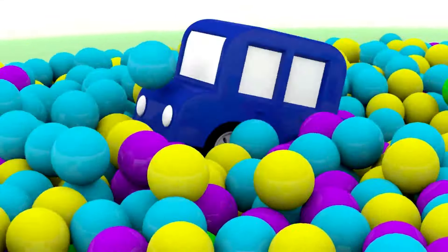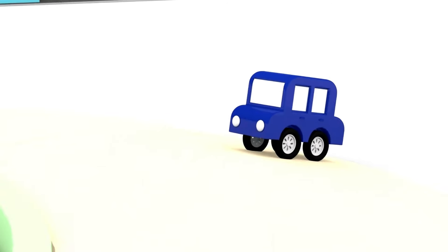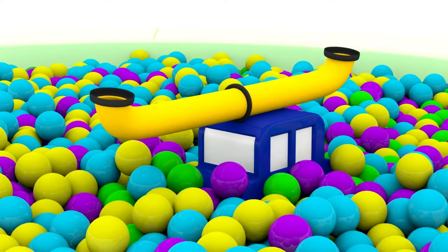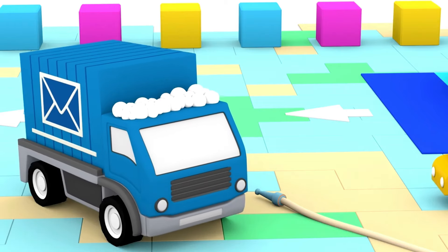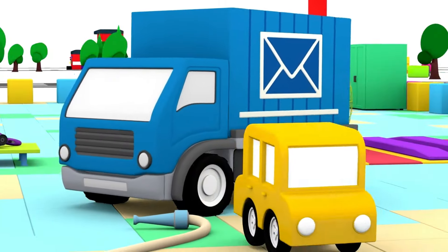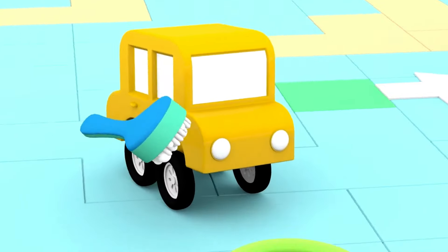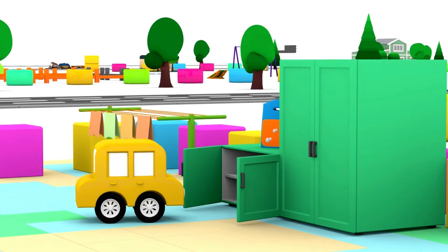The blue car is at the playground. He's looking for parts of the combine harvester in the ball pit. He's found something. The yellow car has come to the car wash — he's washing the truck and now the tractor. In the cupboard, we'll look for parts of the combine harvester.